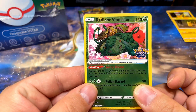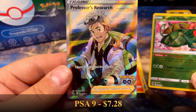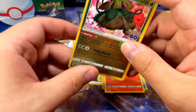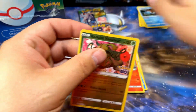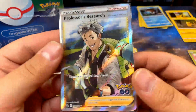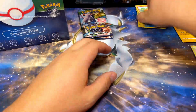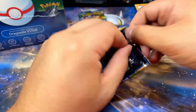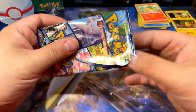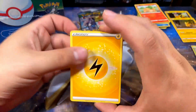Something behind it — double pack! Full art Professor's Research with a Radiant Venusaur. Super dope. Unfortunately, not cards that I need, but great pulls. I'll take those all day — this Professor's Research is awesome because I love Meltan and how they incorporated it into the Let's Go games. I was playing both Pokémon Go and Let's Go at the same time and it was really good. I think Meltan and Melmetal are both cool Pokémon and they did a great job with that. Thanks for the Professor's Research and the Radiant Venusaur — please give me something else though!